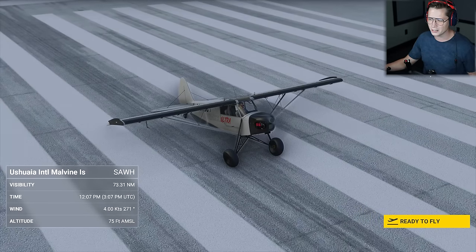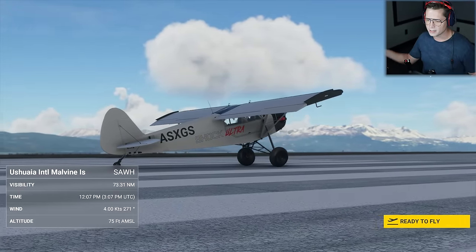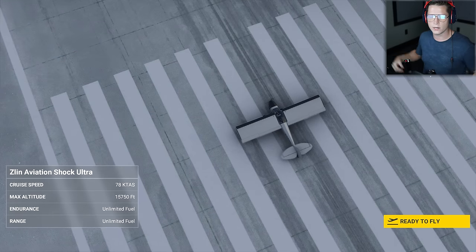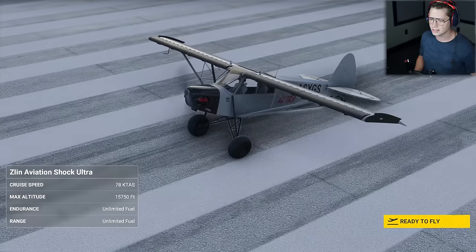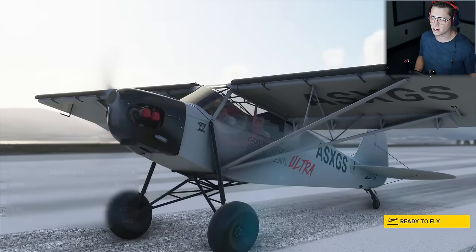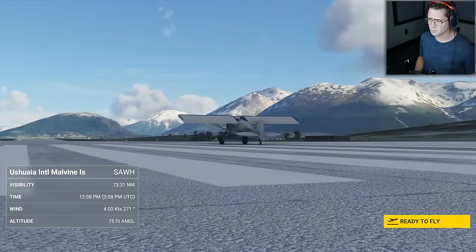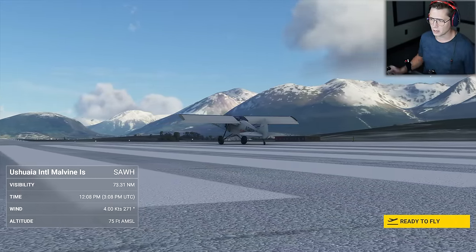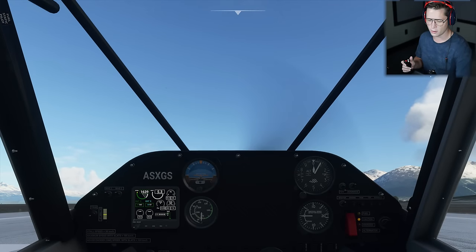So I'm excited. We're here at Ushuaia International Airport in Ushuaia, Argentina. We are basically at the very tip of South America here. It's the closest city to Antarctica, furthest south city in the world. And we are going to be taking this Zlin Shock Ultra. It looks pretty sick. I saw it pop up in the game — I was thinking about taking our Savage Cub, but this thing looks equally as capable and honestly looks a little bit better. I like the gray and black.